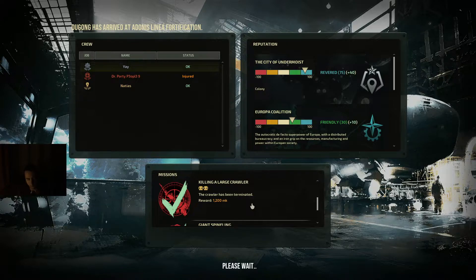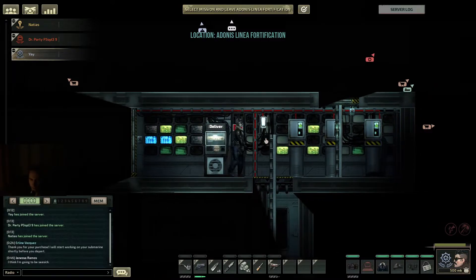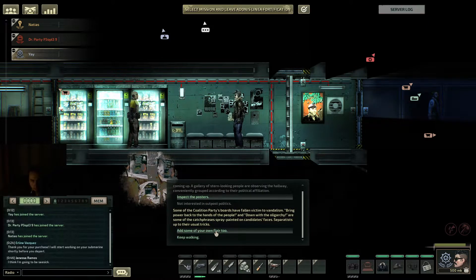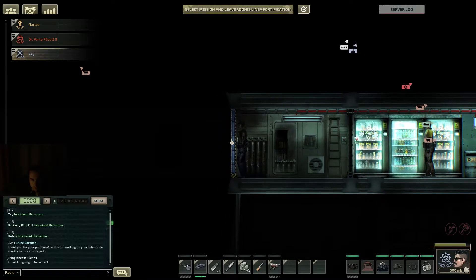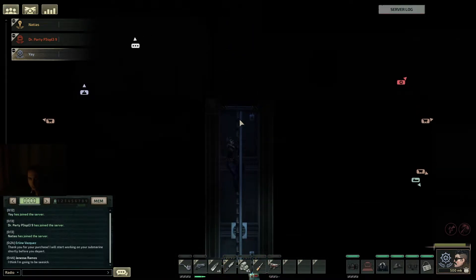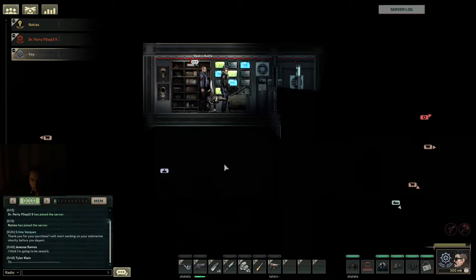I think an assistant can cost between 2.5 to 4k so we can definitely afford one. But wouldn't security be better? They have programmed AI for detaining and cuffing — like terrorists. Security is more expensive but I'll have a smoke while you're shopping. We should probably buy welding fuel, harpoons, harpoon guns, ammo, and anything else on the list — and an assistant or a security guy depending on how much money we have.